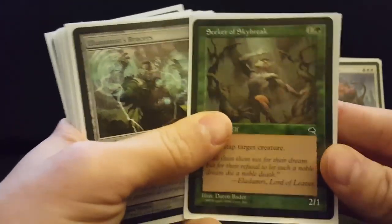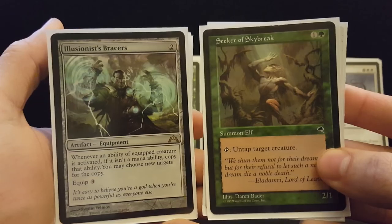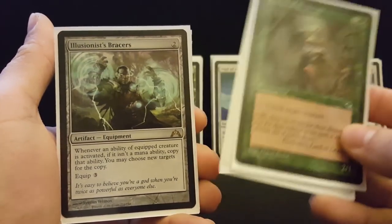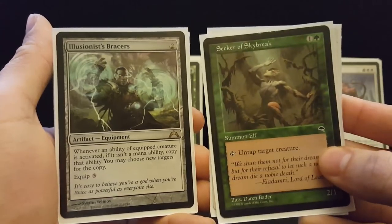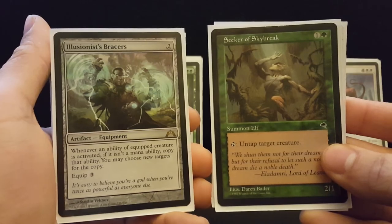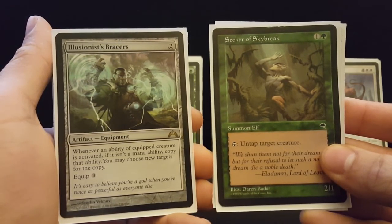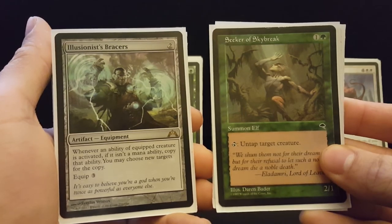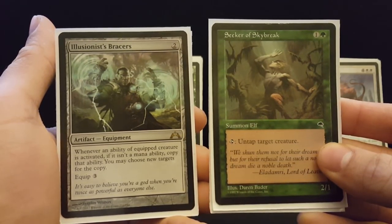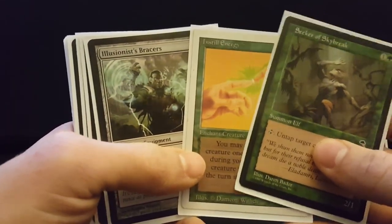Part of the goal of this deck was to pull off the Illusionist Bracers and Seeker of Skybreak combo. Bracers just on Selvala is nice because it doubles her effect. But if you put the Bracers on the Seeker, you can actually untap Seeker and Selvala an infinite number of times. This will allow you and your opponents to draw your decks, and I have any number of ways I can win the game from that point, even through Counterspell.